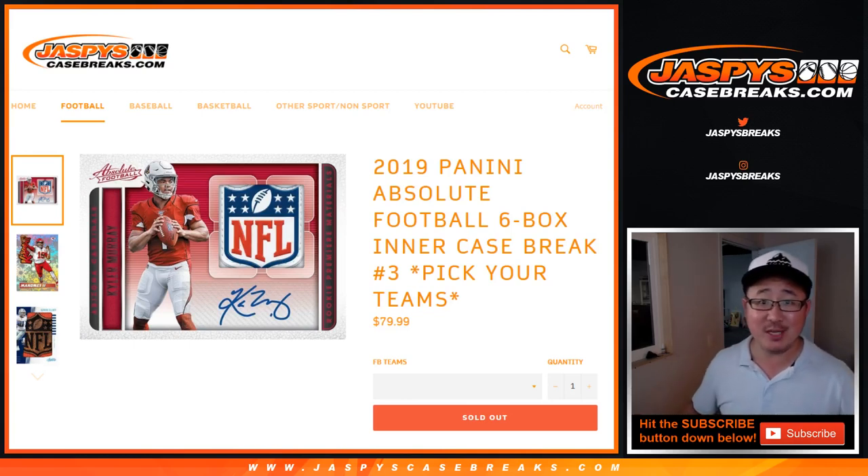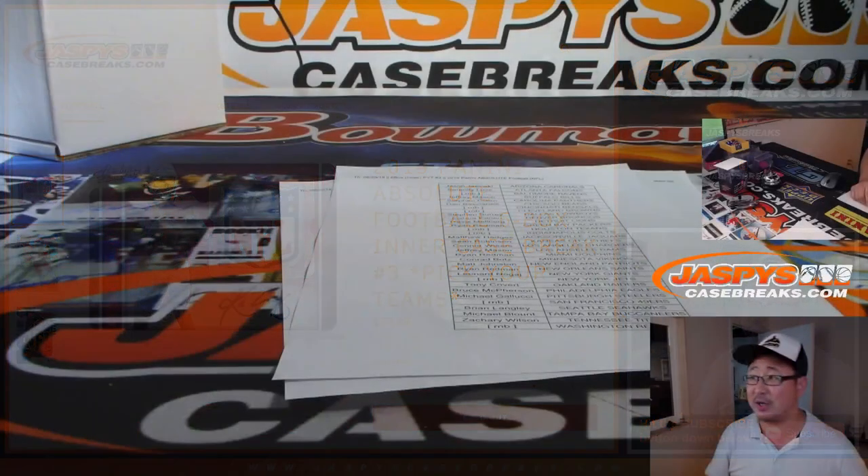Hi everybody, Joe for Jasby's Casebreaks.com, coming at you on a Thursday — beautiful, beautiful Thursday — with 2019 Panini Absolute Football, six box inner case, pick your team three. It's an odd number, so generally speaking, odd numbers are either the first half of a case or the first inner from a fresh master case.